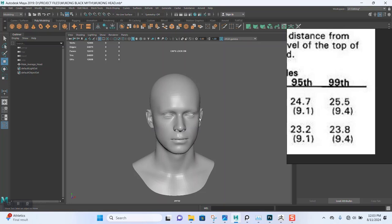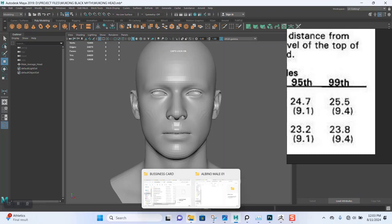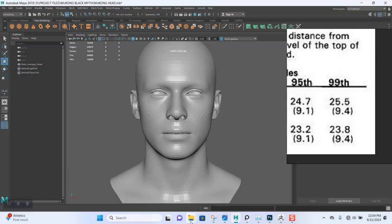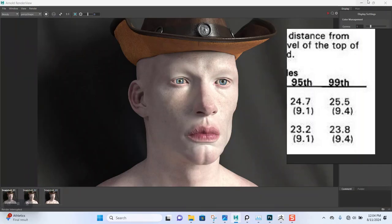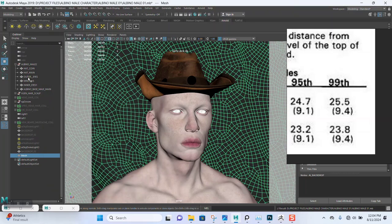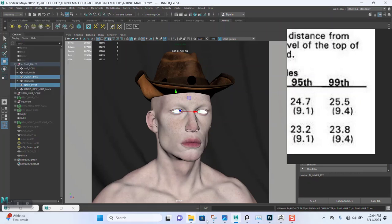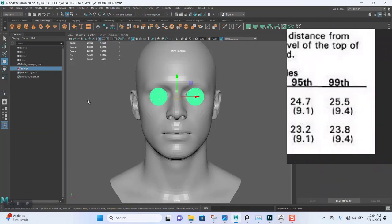Next we need some eyeballs. I'm going to use my own eyeball model — let me just steal the one I have for this other character. I think I can give you guys this one for free. I'm going to select the outer eye and the inner eye, do a copy, and paste that in here.